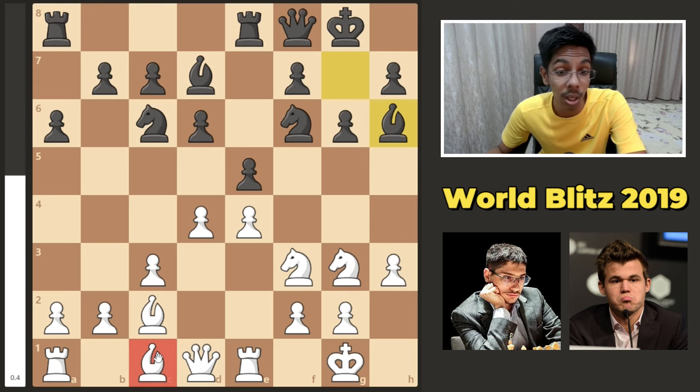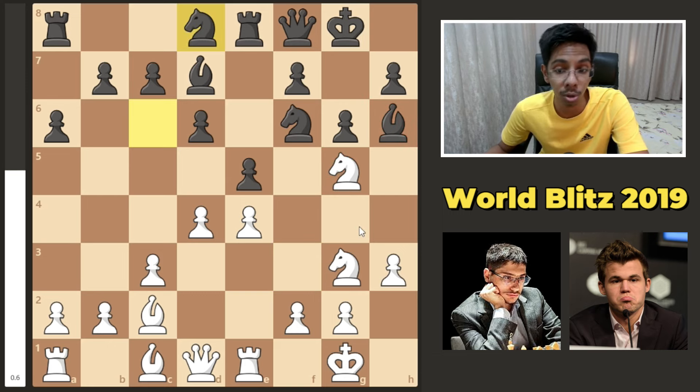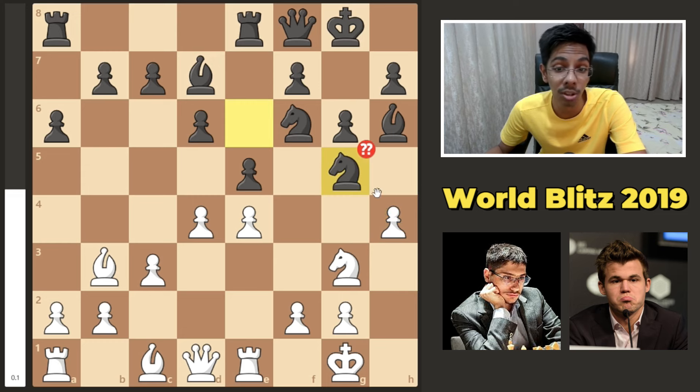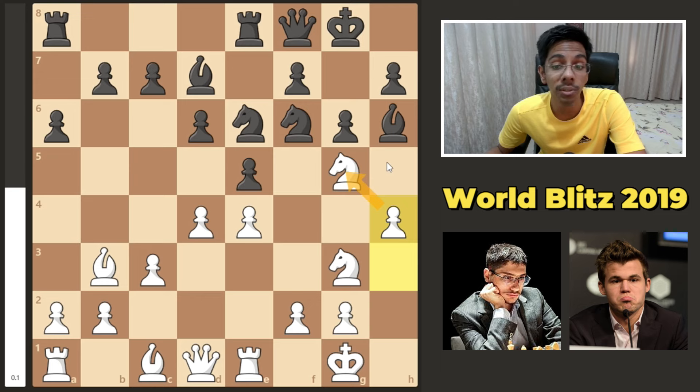Obviously Firouzja is not dumb enough to take the bishop. Instead he says no — if you want, you've got to pay a price. Give away your pricey bishop for my dumb knight. He said no, I'm just gonna shuffle. The bishop attacks this pawn and the knight blocks it out. h4 — the pawn protects the knight, you cannot take it, I take back, double attack and win. No trading for black.